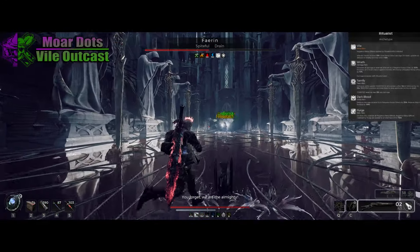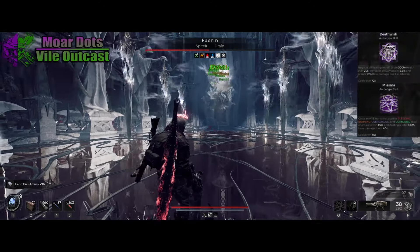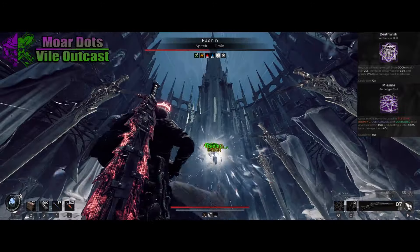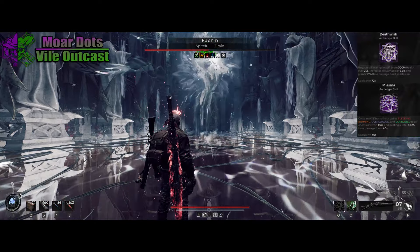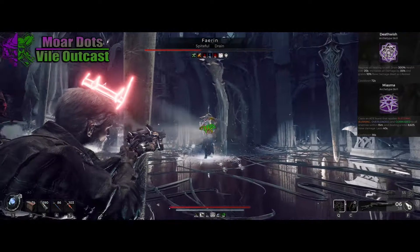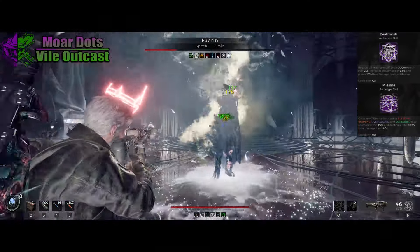You do have a choice of skills for the Ritualist. Both Miasma and Deathwish are great skills and do pretty comparable damage in the long run. But personally I like Miasma because it can easily clear entire rooms of enemies, it has excellent uptime, and it allows us to get all the dots outright. This lets us run the Ahane Crystal with basically no reliance on anything else — it's a good foundation for any dot build.